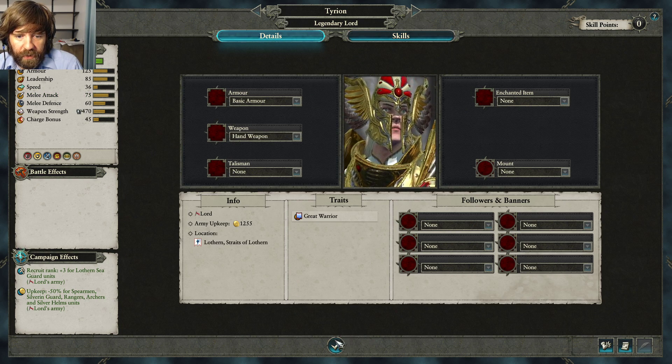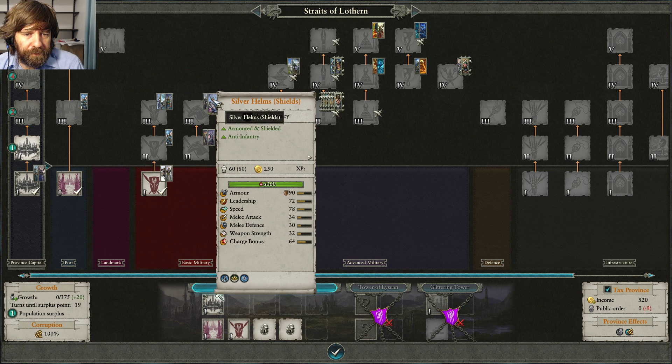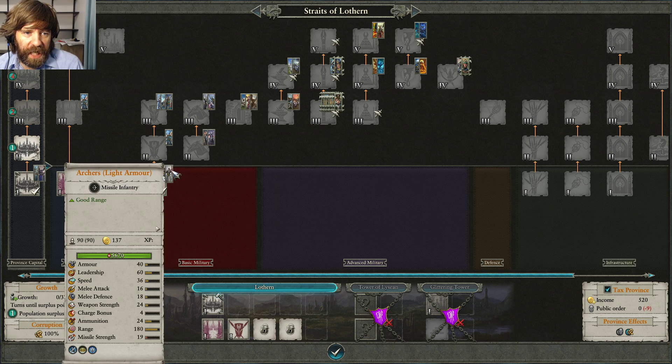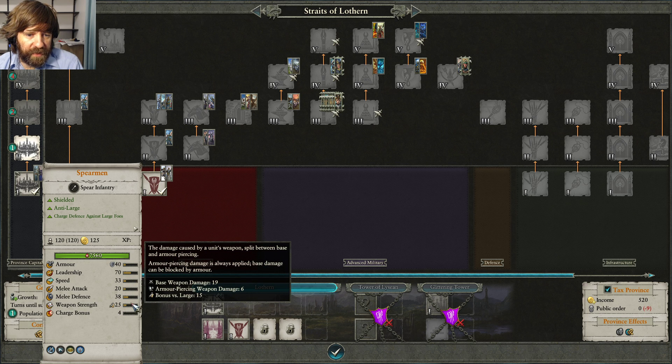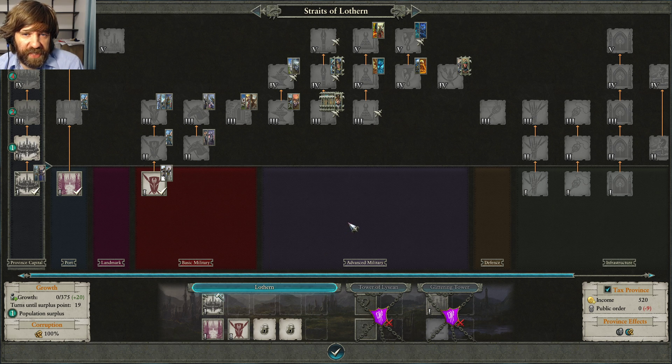Let's walk through some basic unit stats. On a unit card, entity size tells you if it's considered a small or large unit, which affects how other units interact with it. Most notably, spears are very good against large units. Looking at the Spearman, you'll see a sword icon showing bonus vs. large — when fighting a large unit they get 15 extra melee attack and 15 extra weapon strength. There are also some units with bonus vs. small but far fewer.